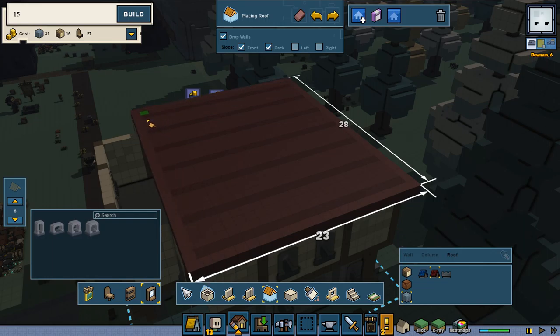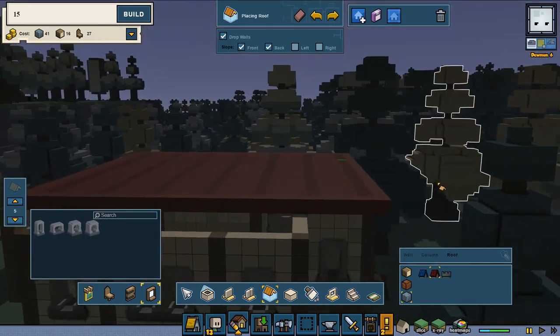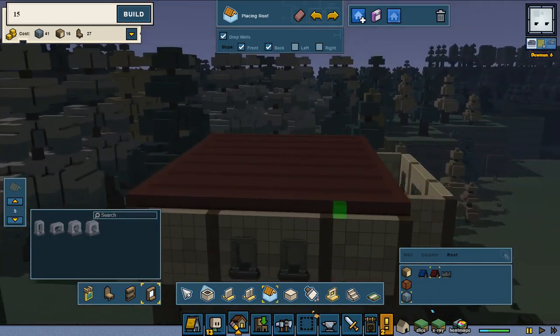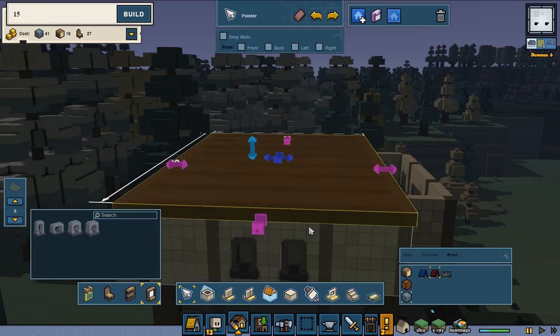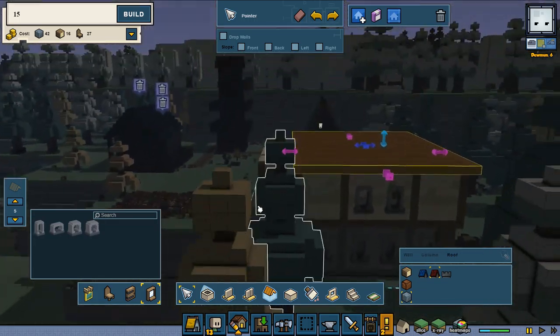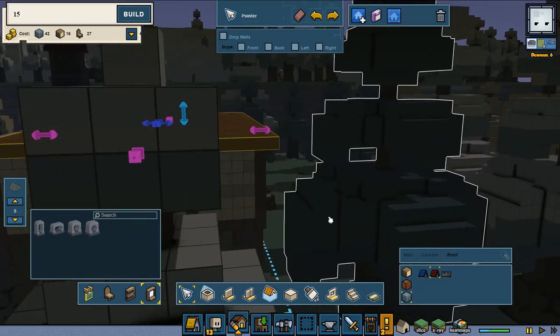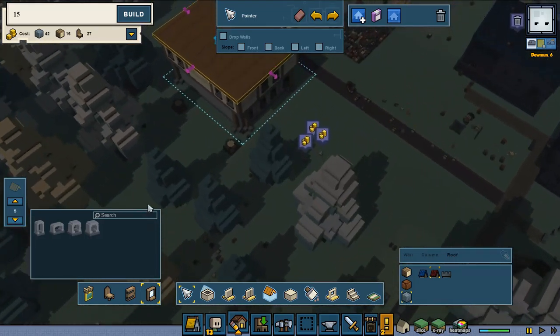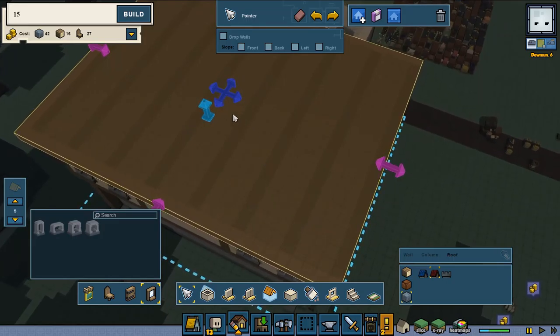All right, let's start with this type of roof and we're going to lift it up because we can do that. We're going to go one up and one over at every side. As you can see we've got it - we removed some trees and it's up on every side - so now we're going to pull it up.